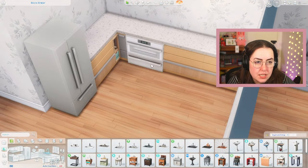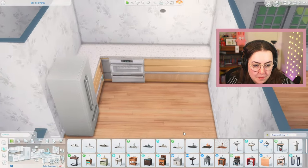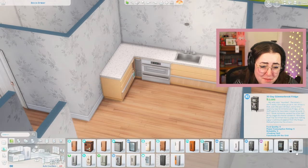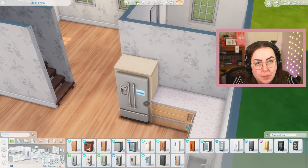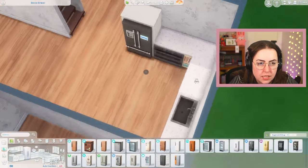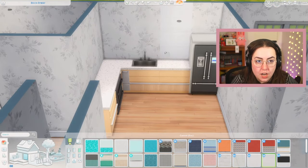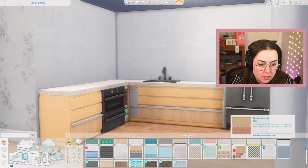We also need a sink, and that's where this could get interesting. We only have Cool Kitchen, Snowy Escape, Home Chef Hustle, and Base Game — and I've already used them. So what if we put in the Cool Kitchen sink, take out the Cool Kitchen stove, and put in a different fridge? We could use the Realm of Magic fridge, or the Parenthood fridge — it doesn't match completely, but it's not a bad option. We could make our appliances black. The layout's a little funky but not terrible. I'd like to use a different tile on the wall, and I feel like a Spa Day tile could be our go-to tile for this build.